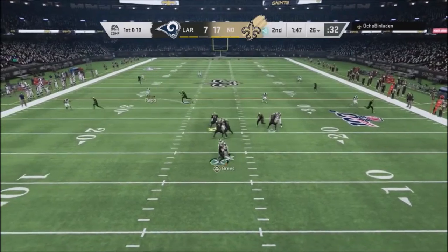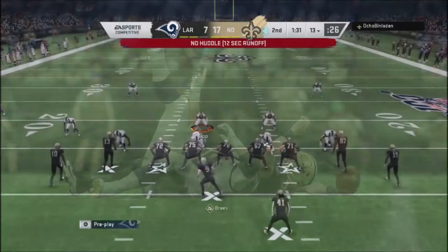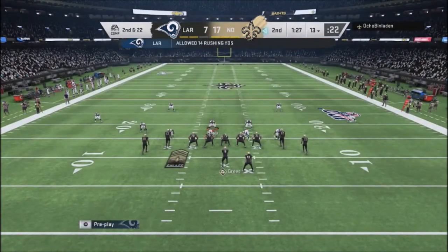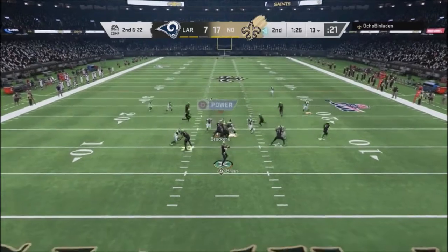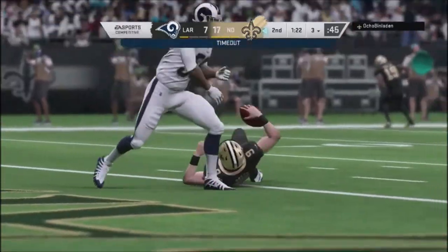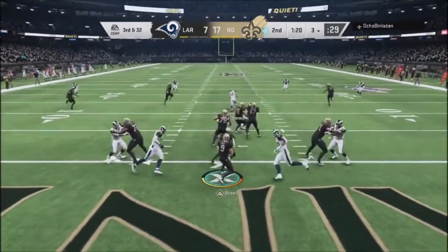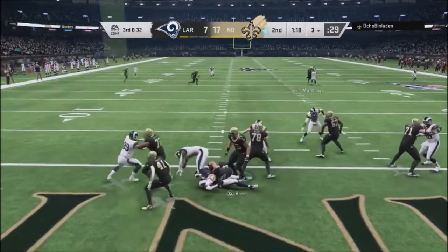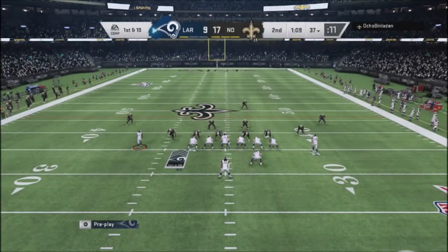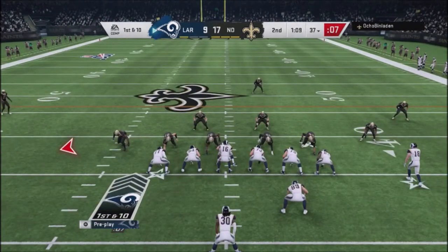My opponent goes with the mesh concept and I get a nice block-shed sack with Aaron Donald. He no-huddles out of a tight formation, and I jump into a man blitz out of the nickel. His offensive line doesn't pick it up and I get him down on the three-yard line. Then I send seven with double-heat pressure — basically a safety — and get the ball right back.